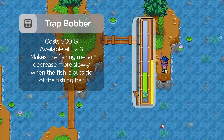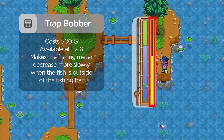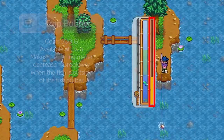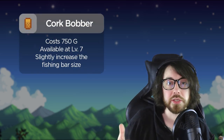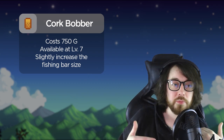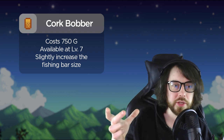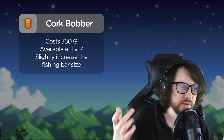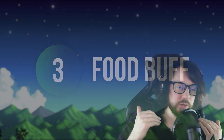The regression — the rate at which the catch meter declines — slows down tremendously with the trap bobber, allowing you to be very lazy and efficient catching tons of fish with minimal effort. The cork bobber is also exceptionally good because it increases the size of your green bar, and combined with food your bar becomes massive. It's basically like throwing a basketball into a giant hoop — pretty hard to miss.